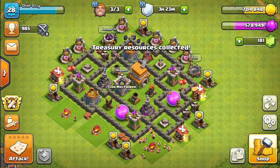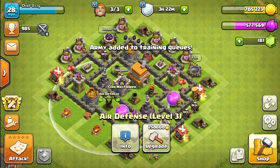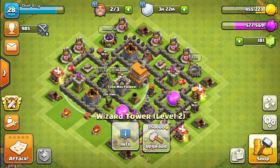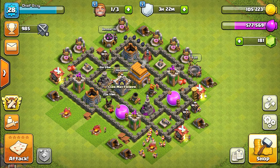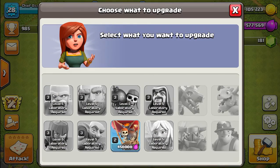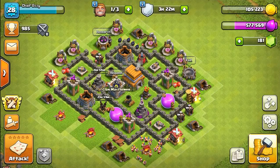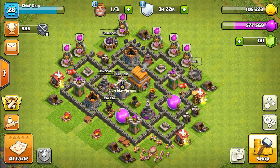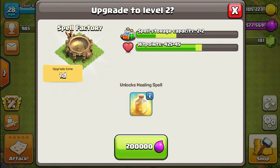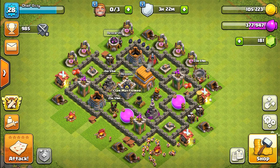Let's go and do our upgrades. First, we'll upgrade our air defense to level four, which will take one day, and then our wizard tower to level three, which will take 15 hours. Both upgrades are now queued. For the lab upgrade, it's either the balloons or the spell factory. We can't upgrade the barracks yet to unlock dragons, so we'll go with the spell factory because I want to get that heal spell.